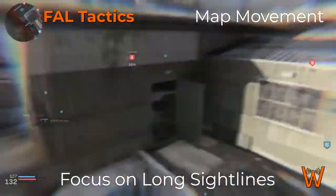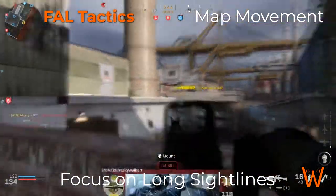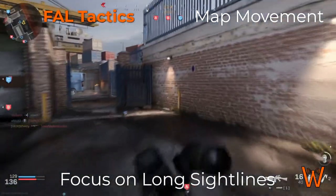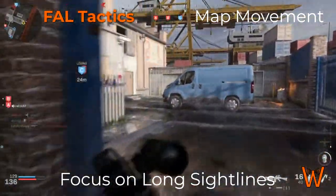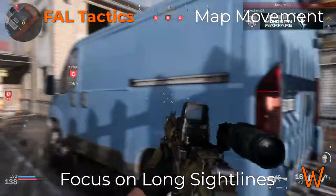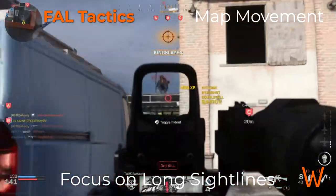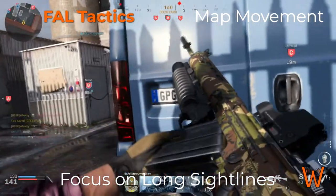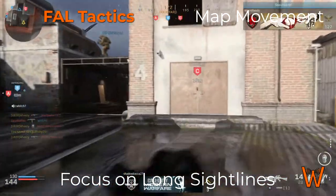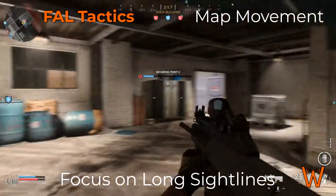Focusing on long sight lines is a similar concept to avoiding close corners, but it's a more general engagement strategy. When you're not actively rounding corners, this is how you set yourself up to get engagements. Instead of moving into a close capture location when you suspect enemies, leave a longer distance so you can engage from a place of advantage rather than moving in close where a faster firing weapon will beat you.